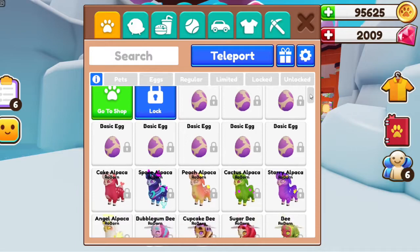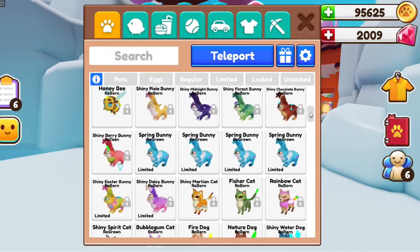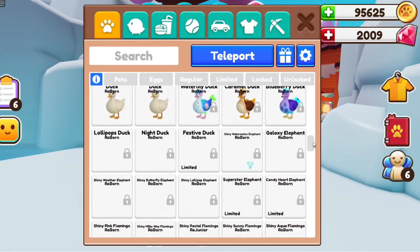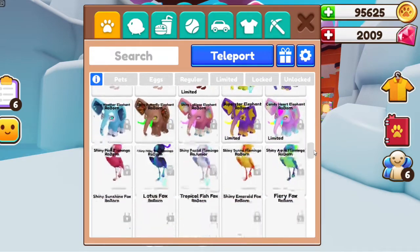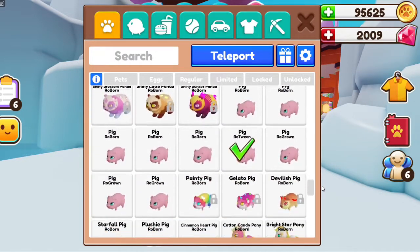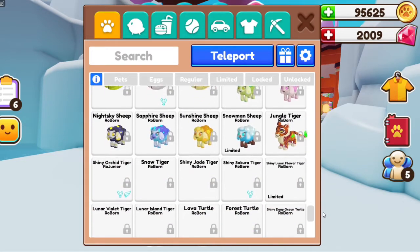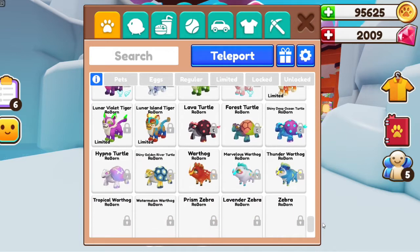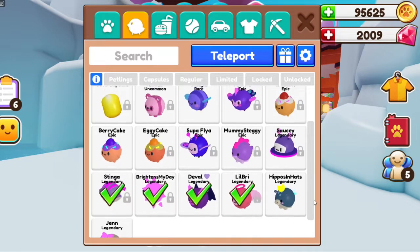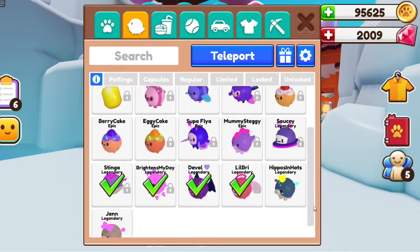Without further ado, let's check out my inventory — with my lovely inventory lag here. I have locked all of my shiny pets. I actually have my inventory spread out among a few different accounts. I keep one of each shiny here on my main, and I do have every shiny pet in and out of game right now. I have a few basic pets that I'm working on.